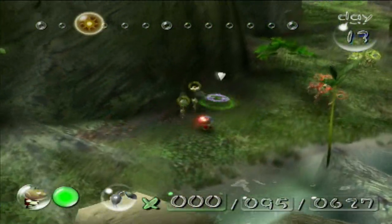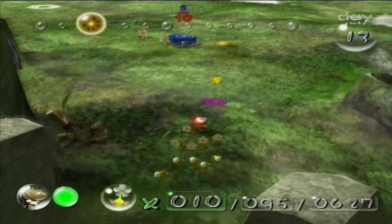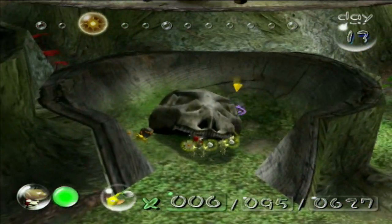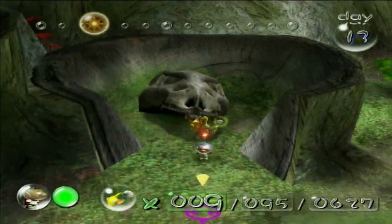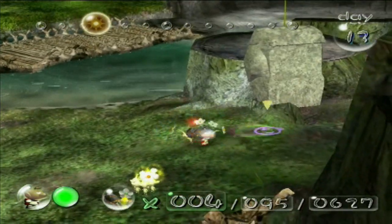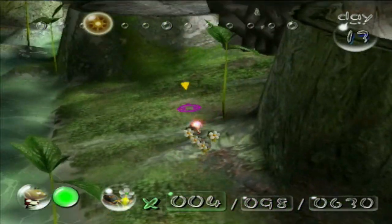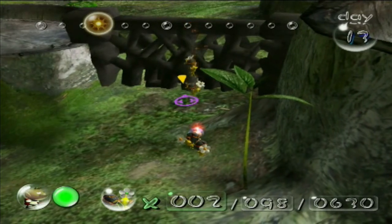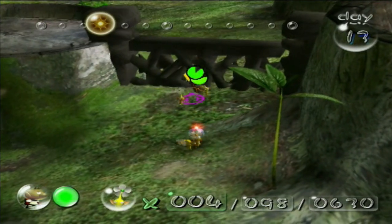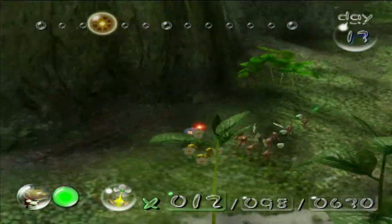My yellows — let's get you guys over here. We didn't lose any yellows, it was purely reds that got killed. Let's get you guys grabbing some bomb rocks. So we've got our yellows with bombs — let's split you up and get you on over here to help break down this wall, because that's going to take forever for reds, blues, and yellows to just bash down. There we go — four bombs and it goes down like nothing.